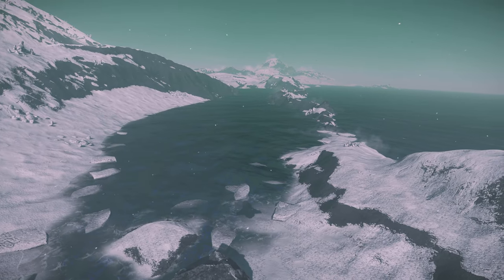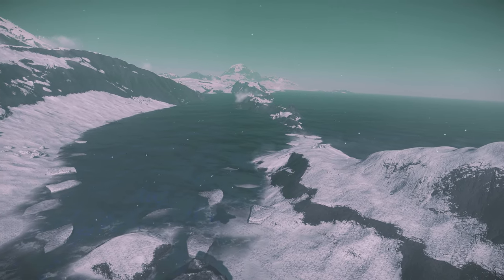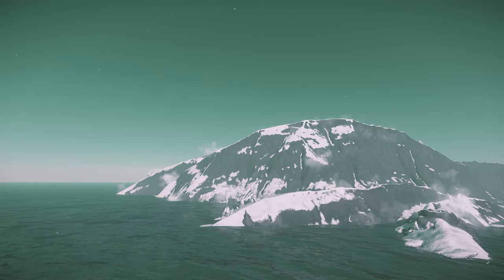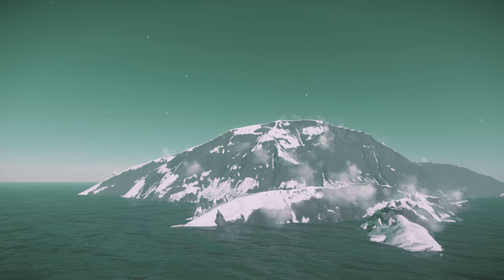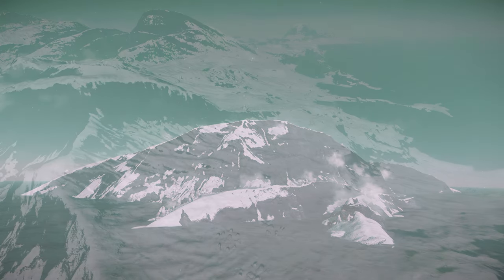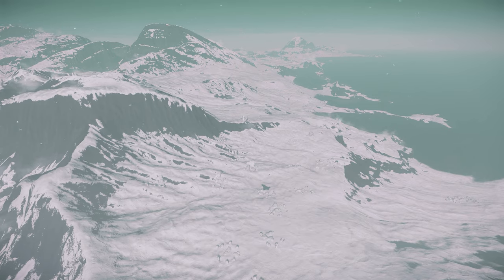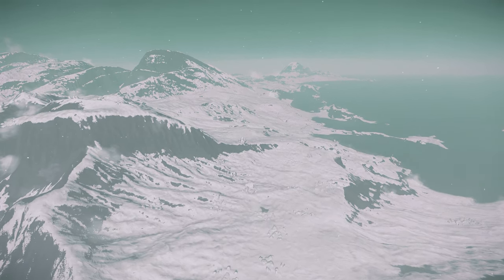Sometimes you have to go off the beaten path a little to explore and see things you wouldn't otherwise see. And that's exactly what we'll do in this video, exploring the cliffs and coasts of Cleo. It's exploration for the sake of exploration, so make yourself comfortable and come along for the ride with some beautiful Star Citizen scenery on offer.